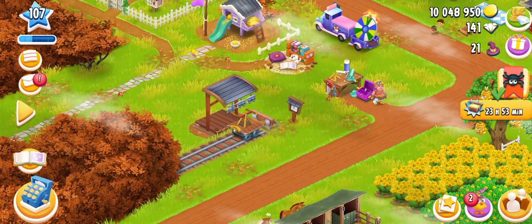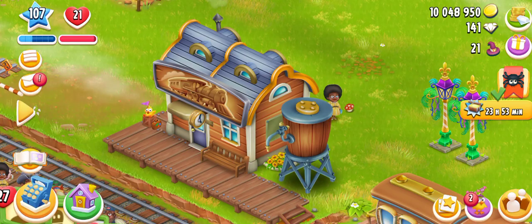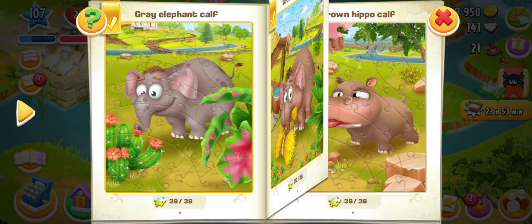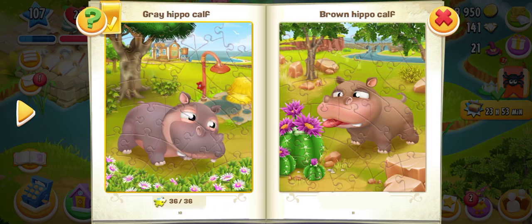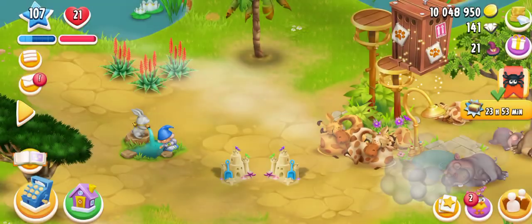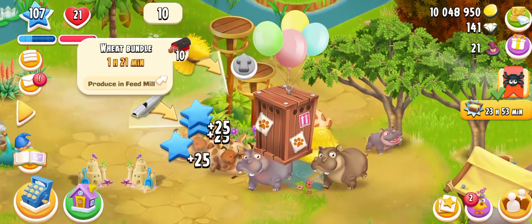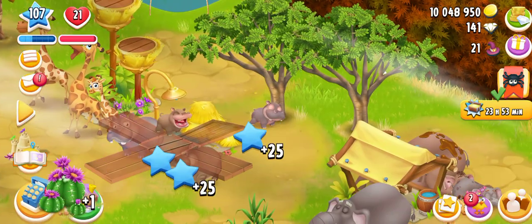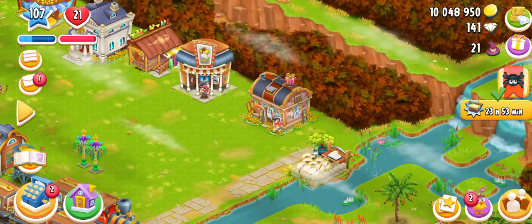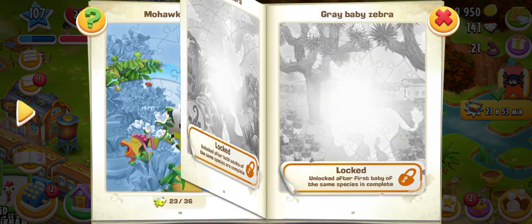Now let me check out the ostrich in my Animal Book in the Sanctuary. We have that one, and we have got a hippo there — let's upgrade it. They are all sleeping. There you go, and it's done. Now let me check out the book.